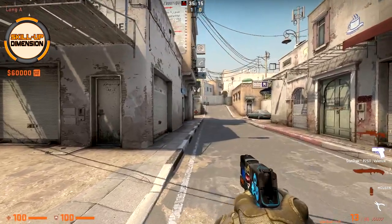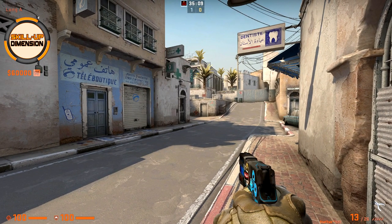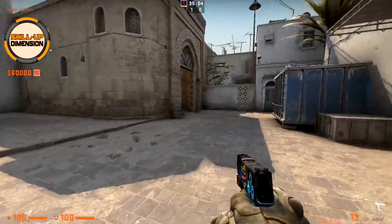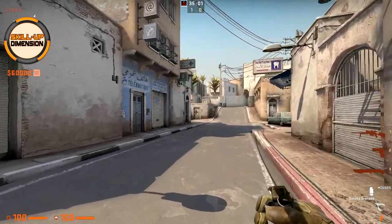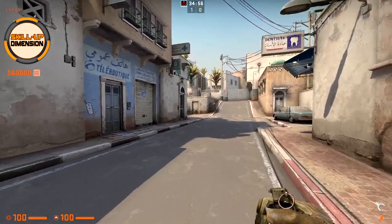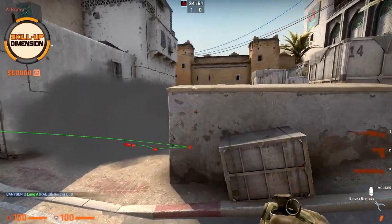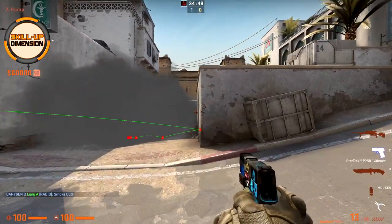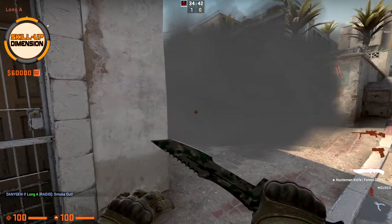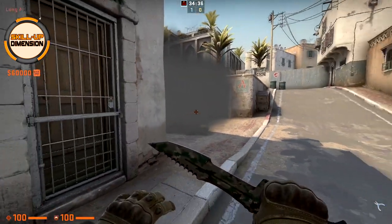Next, let's say you are running out long and you see there is no smoke on CT. You can throw it yourself without lining up — just run towards the doors and throw the smoke towards the bottom part of the door, like this, and drop. As you can see, a perfect smoke for CT. There will always be a slight gap because one smoke isn't big enough to cover everything, but when you're throwing just one smoke, this is all you need and it should be sufficient.